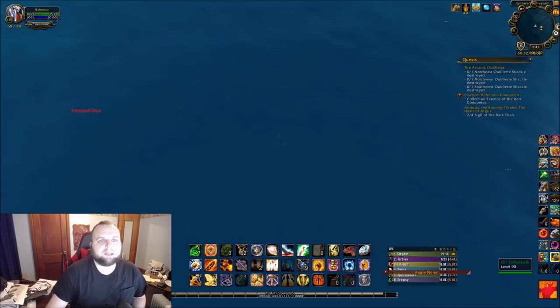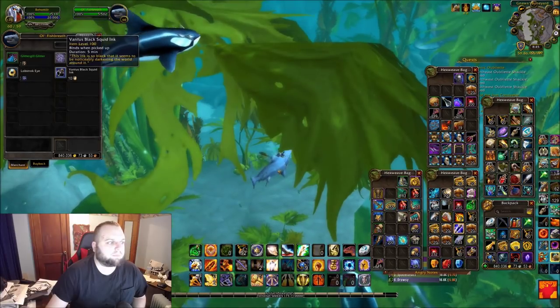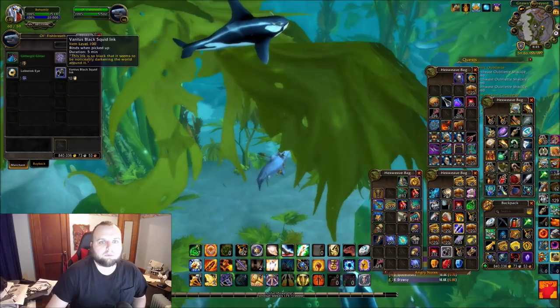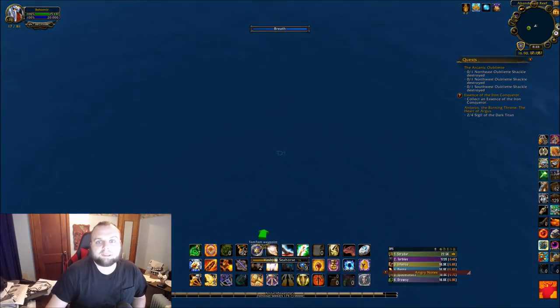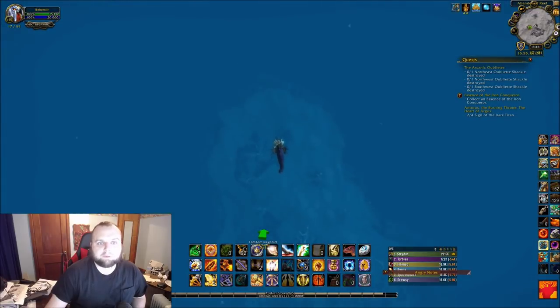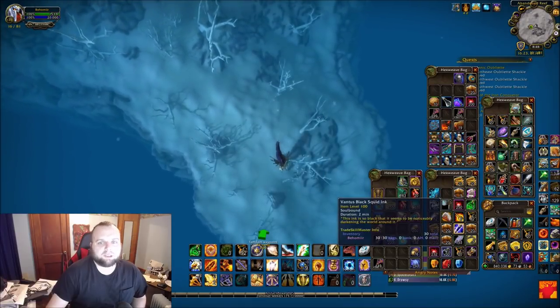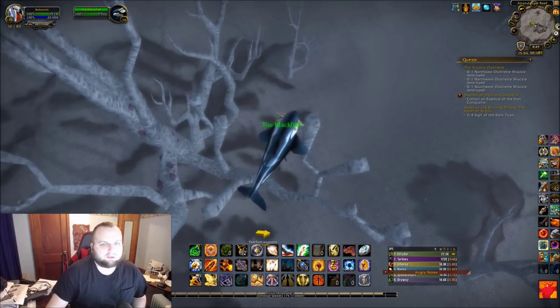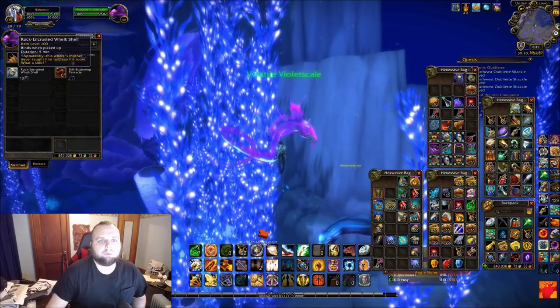First go to Kelpthar Forest at 60, 59 to Old Fish Breath and get 30 Vantus Black Ink. Now we're going to Abyssal Depths — this one involves a lot of travel, so I advise going topside and using a flying mount if you weren't already. At 15, 82 the Blackfish will be, and you'll get 30 Super Slick Eel Slime from him. If you go straight down you can't miss this guy because he's the only fish in the area. Then at 38, 77 back to the Volatile Violet Scale, get three Rock-and-Crusted Whelk Shells.